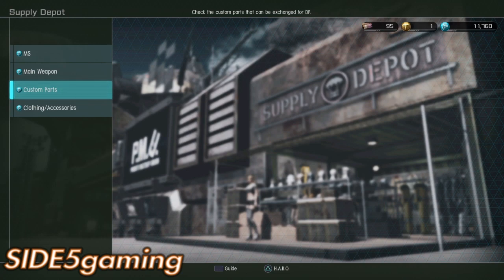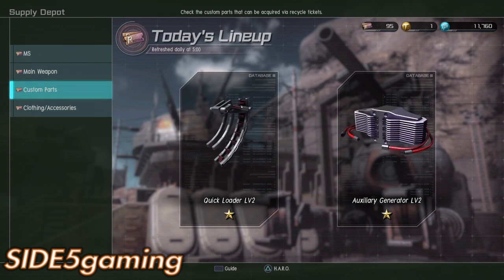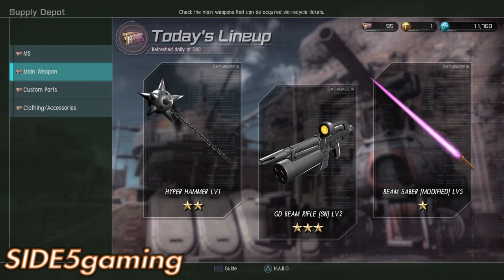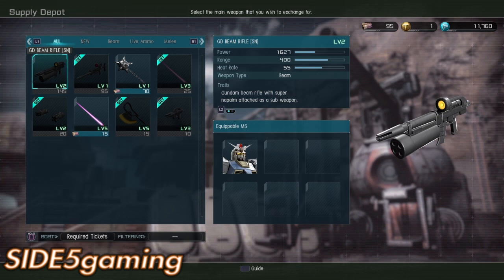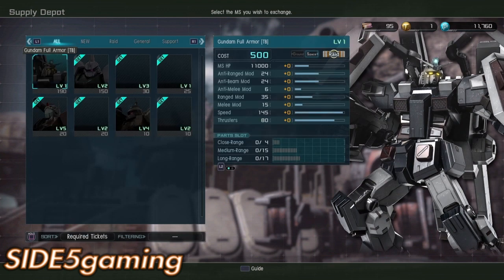For two days only in the recycle store: Quick Loader level two for ballistic weapons, Auxiliary Generator level two for energy weapons — mainly snipers but also double beam guns and beam guns. Also the Hyper Hammer level one, the Beam Magnum with Super Napalm Launcher underneath at level two, and Beam Saver level five for the light armor Jimmy.